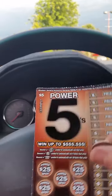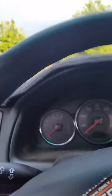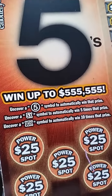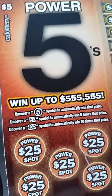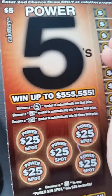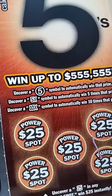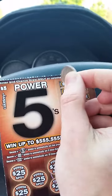Let me grab a coin here and let's see what we're going to win. So how you play this one is you uncover a five, and if you get a five you win that prize. It's pretty easy — you don't need to match it to any other numbers. And if you get a five times symbol you get five times the prize, and if you get ten you get ten times.